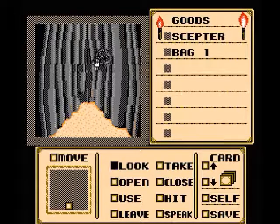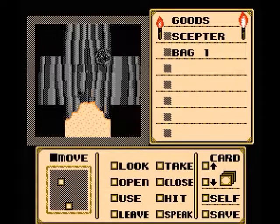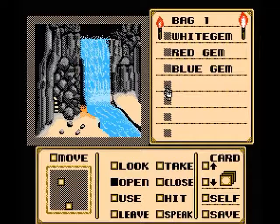Can we examine what's left in here? It's a stone wall. Let's open bag one. The bag contains three large jewels: a white gem, a red gem, and a blue gem. Hmm.